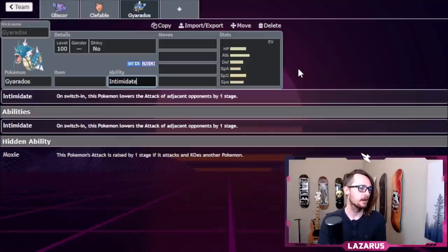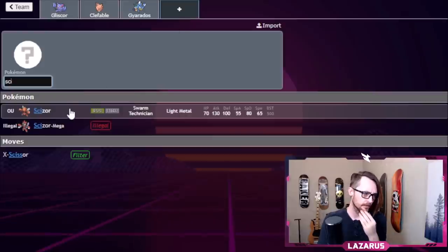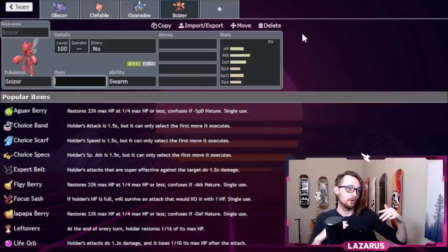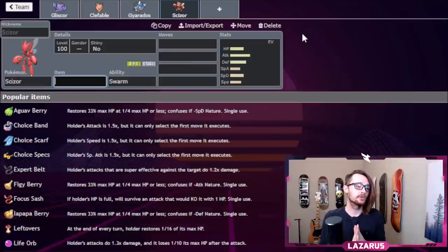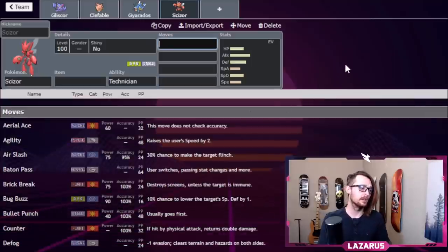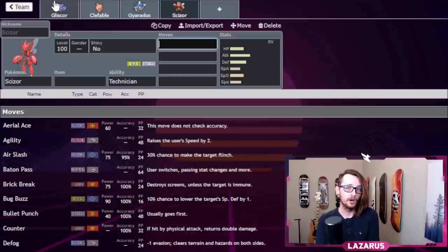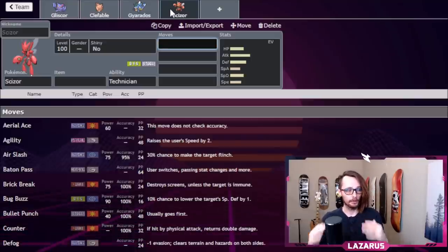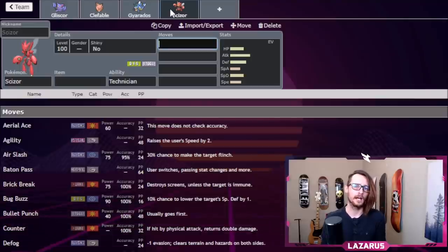That's where Scizor comes in. Scizor with Technician gives moves like Bullet Punch a 1.5x power boost — it's going to be really good at coming in after a U-turn from Gliscor, either setting up with Swords Dance in a good situation or just continuing the U-turn pivot. Having two or three Pokemon with U-turn or Volt Switch is a great idea for maintaining board pressure after setting hazards.